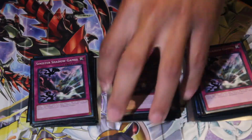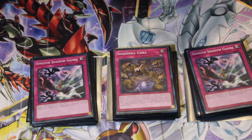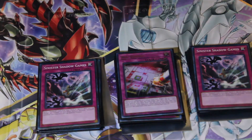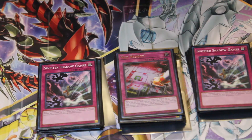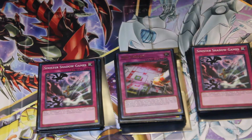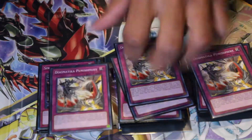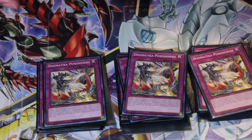One Shadoll Core — you probably need that extra monster on the field, and it's a trap. You can use it to dump. One Red Reboot, because why not — it's a trap card hand trap. I also run three Dogmatika Punishment. This card is very good in the deck.